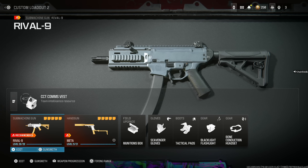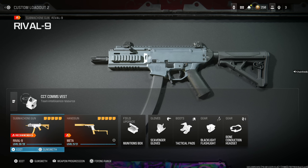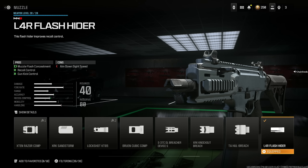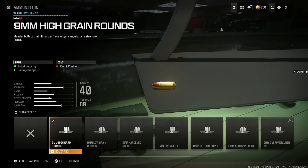Next we're moving on to the Rival 9. I think this is the meta SMG in Modern Warfare 3, so please try this out. Start out with the L4R Flash Hider for muzzle flash concealment, recoil control, and gun kick control at the cost of aim down sight speed, which is not a big deal. Throw in the 9mm high grain rounds for bullet velocity and damage range at the cost of recoil control. You guys need this to make it an actual meta weapon — without it, it kind of feels like a pea shooter, but with it, it changes the entire game.